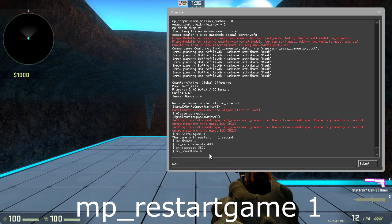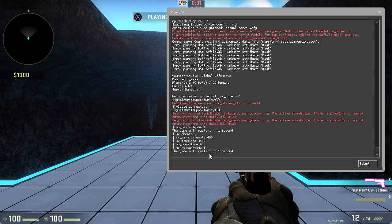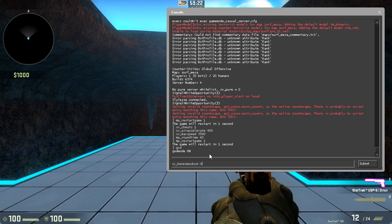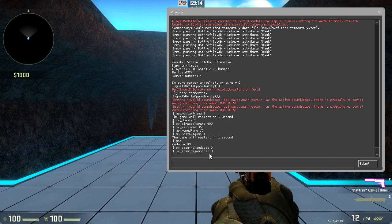Lastly, type 'mp_restartgame 1' to restart the round and apply the 60-minute time. We have some additional commands too: type 'god' to enable god mode so you can't take damage when you fall. Then type 'sv_staminaLandCost 0' and 'sv_staminaJumpCost 0' — yours will probably be at 0.08 or 0.8 by default, so set them both to 0.